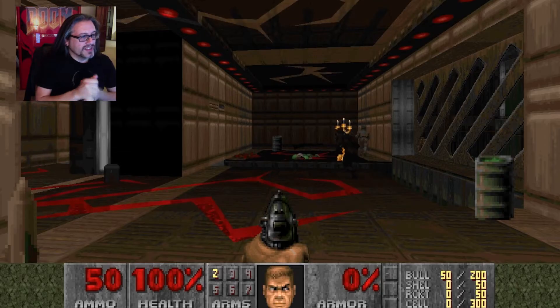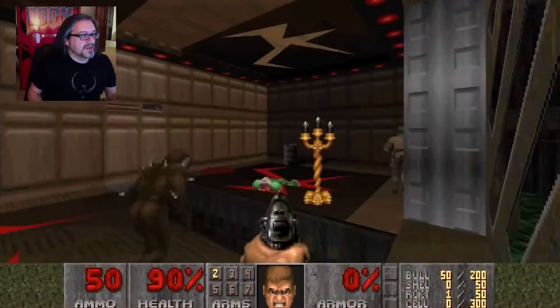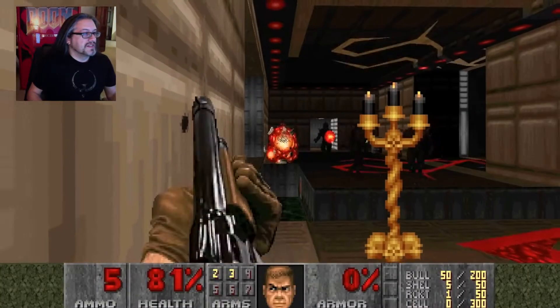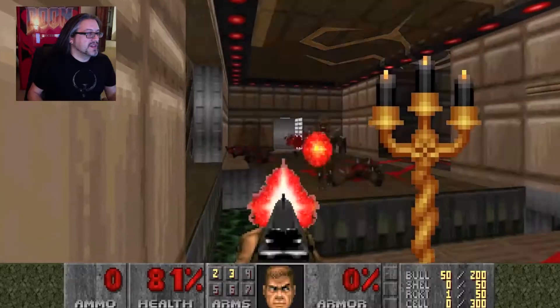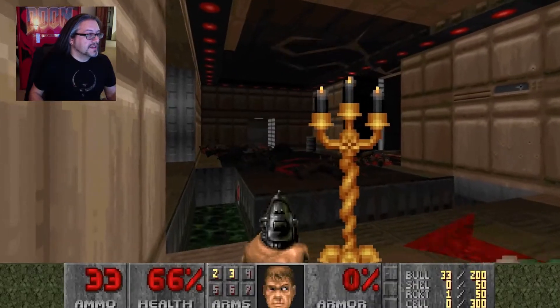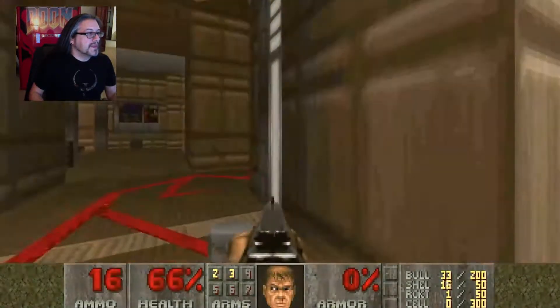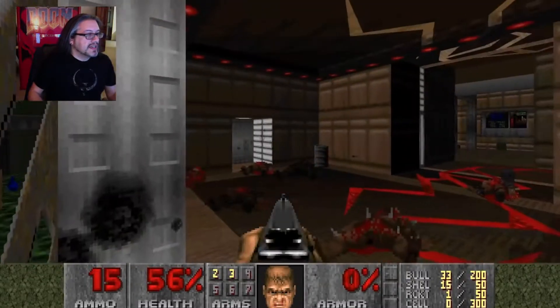I wanted to start out with a crazy room and then make it more of a normal level. So in here, my thought was that the player would kind of run around these guys and kill the hit scanners first — because all the fireballs are just going to hit this candelabra thing, so you're kind of safe behind it. Just kill the hit scanners and everything's okay. Then you're basically going to take all your weapons because you need them. There's an imp out here too — it needs to kind of be taught a lesson.